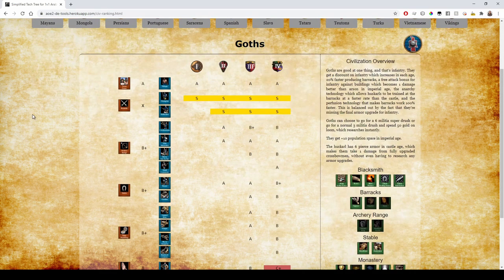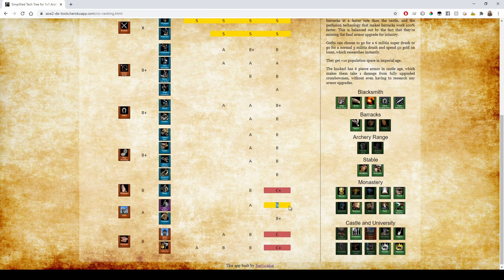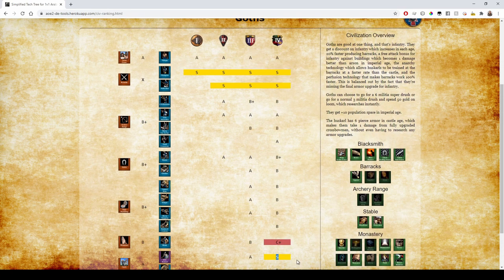On to Goths. There's no eco bonus really worth mentioning. Their infantry Barracks is X tier — they can just spam infantry. That's all they need to do because they have the Huskarl which tanks arrows. In the late game they just spam three elite infantry types and have basically an answer to everything.